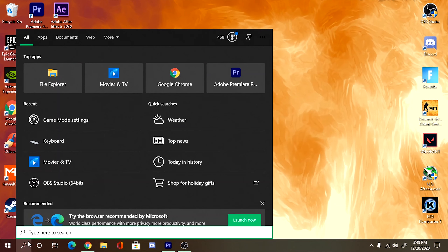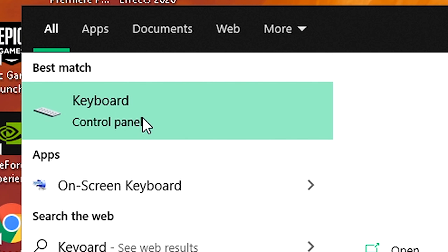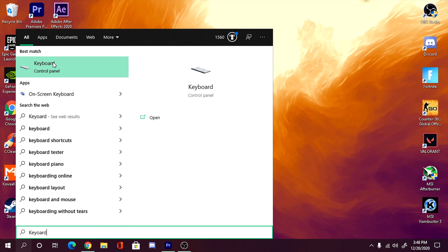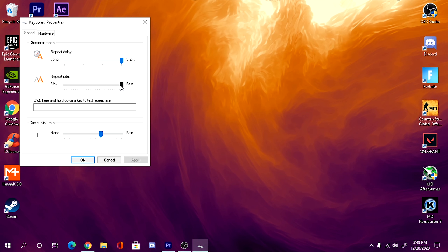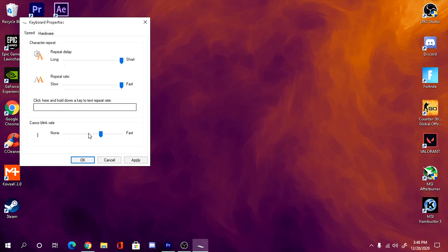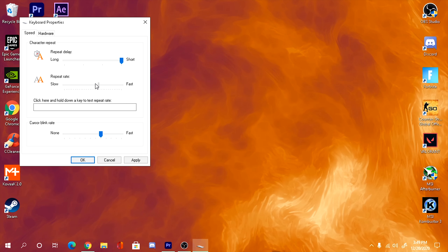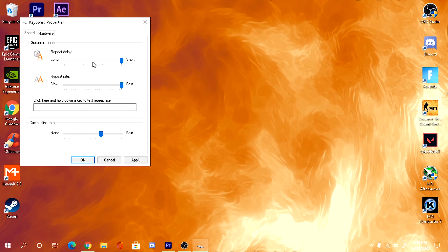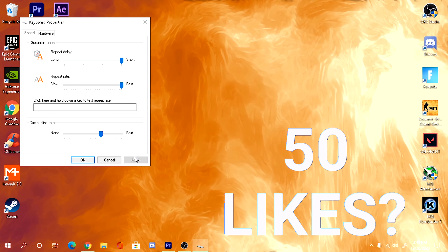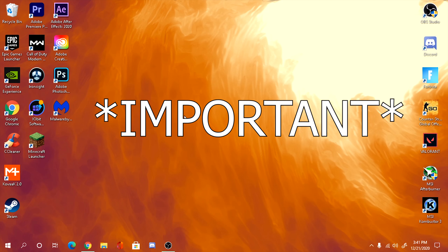Next, type 'keyboard' in the search bar. Click on the keyboard setting in the Control Panel — not the first result, but the Control Panel one. Bring the repeat delay all the way up to Fast and the repeat rate all the way up to Short. Leave the other settings alone. Bring both of these all the way up, click Apply, then click OK. This setting reduces the time it takes for an action to register in your game — pretty much reduces input delay.